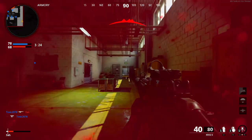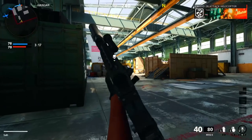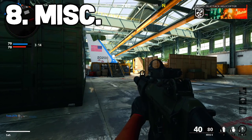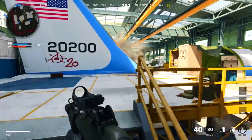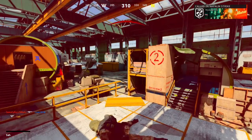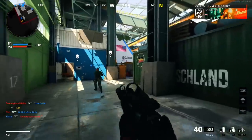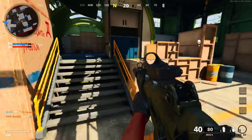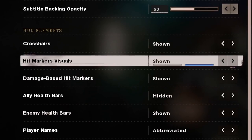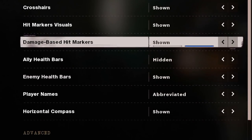For our last section, here are some miscellaneous settings: disable controller vibration — it significantly betters aiming accuracy, stability, and precision once you get used to it. Set equipment behavior to hold for more accurate decision making when cooking grenades. On your interface tab, have crosshairs, hit marker visuals, damage-based hit markers, enemy health bars, and horizontal compass all shown. Hide ally health bars unless playing a mode like Search and Destroy, and set player names to abbreviated to limit visual distraction.